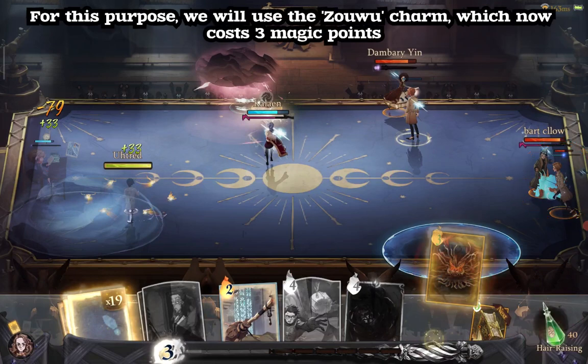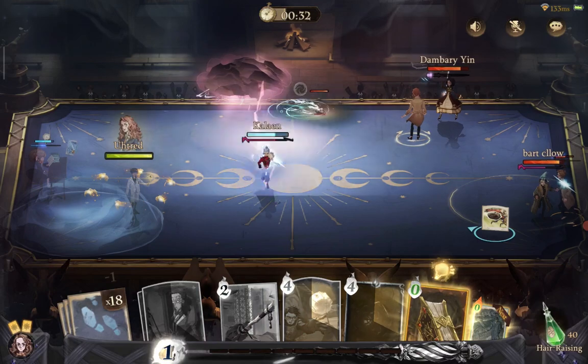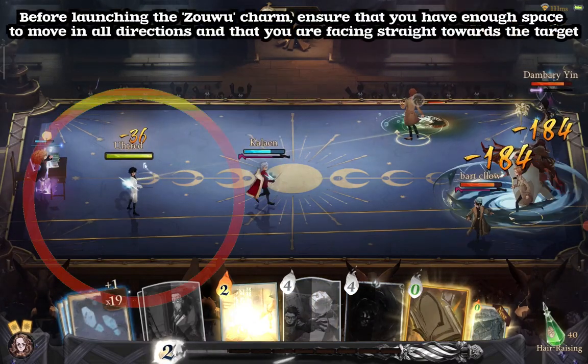For this purpose, we will use the Zhaowu Charm, which now costs 3 magic points. Before launching the Zhaowu Charm, ensure that you have enough space to move in all directions and that you are facing straight towards the target.